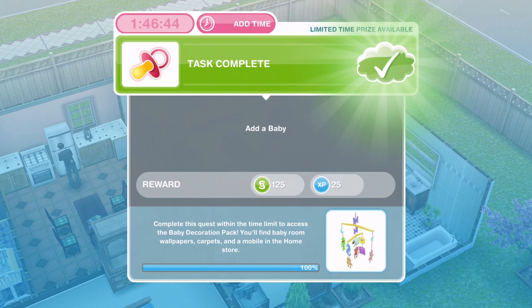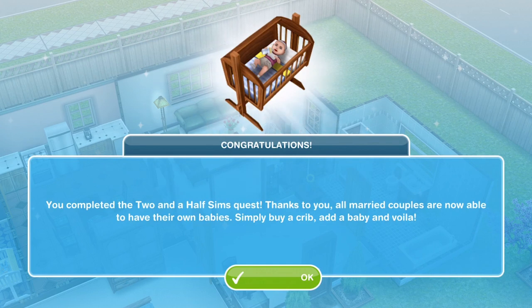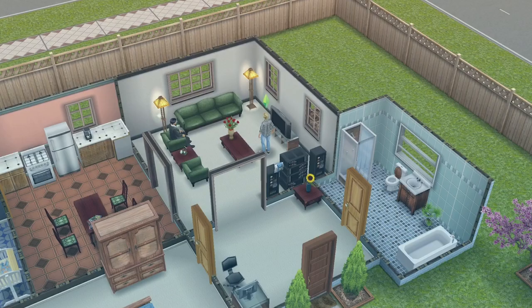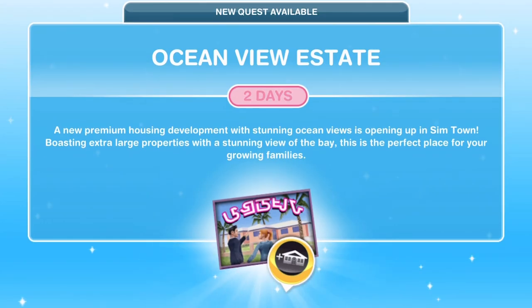That is task complete and quest complete — we are 100% done! Congratulations, you completed the Two and a Half Sims quest. Married couples can now have their own babies: simply buy a crib, add a baby, and voilà. Because we completed within the time period we also get the baby decoration pack. The next quest that becomes available is the Ocean View Estate quest, which unlocks premium lots with larger plots to build on — stay tuned for that episode.